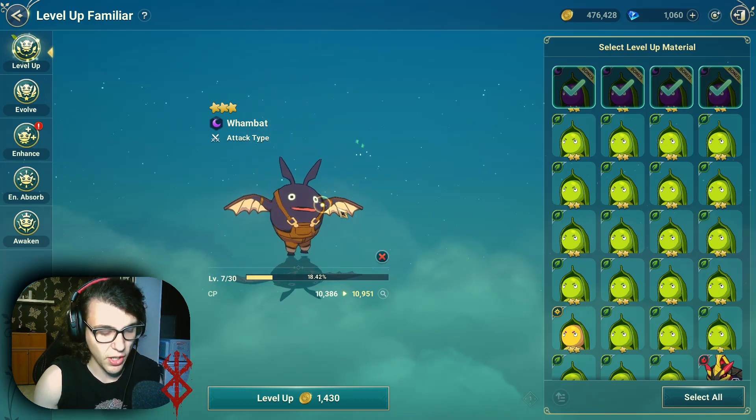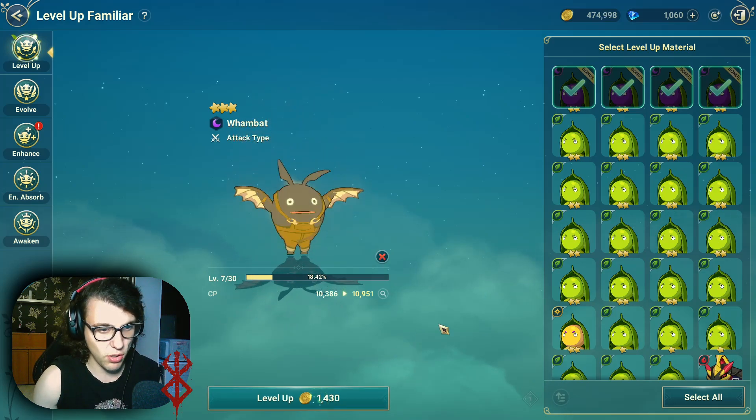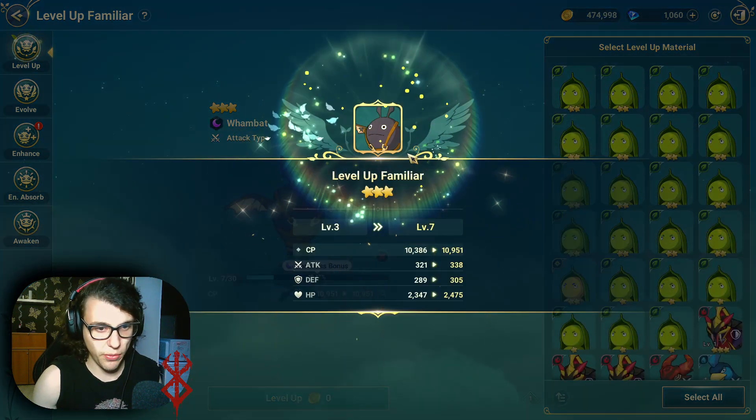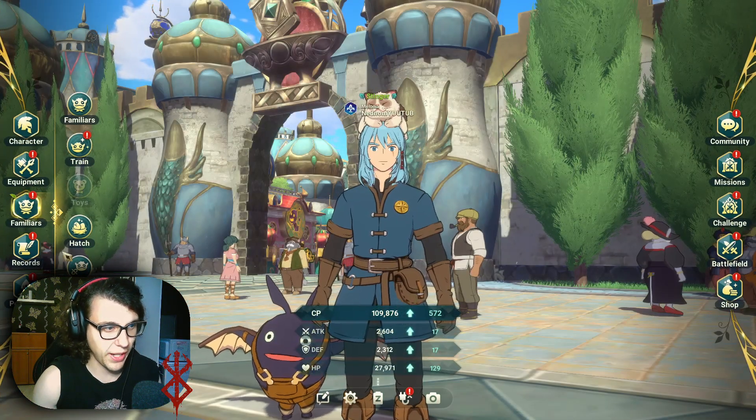There's obviously a CP cap and you need to do other stuff like awaken, enhance, evolve, and all of that jazz. But the first step which you need to take with familiars is just leveling them up — super effective. It increases their stats a lot. The level cap is kind of unfortunate.